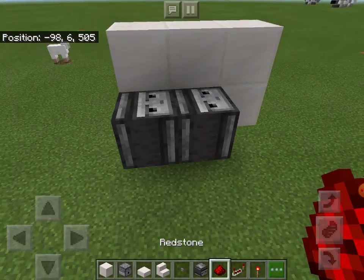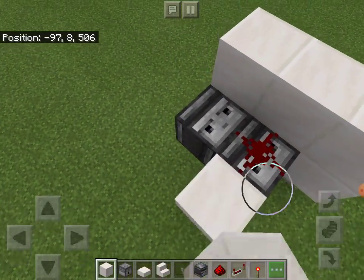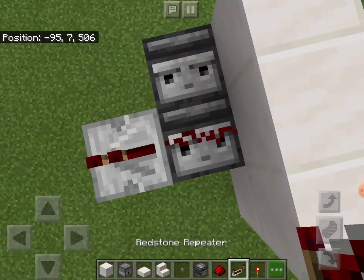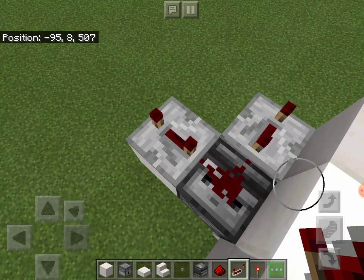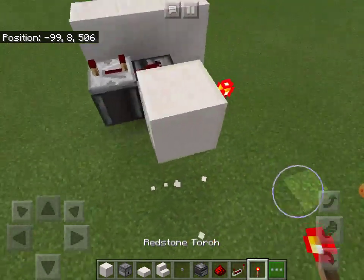On the middle observer, you want redstone dust. Then coming out one block to the back, place a block like that. Then place two repeaters, both on four ticks — put it down and tap it three times. And then on this front one, place a block in front of the repeater with two torches on the side.